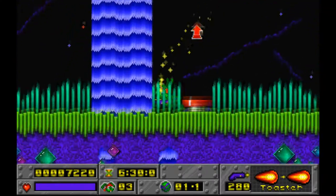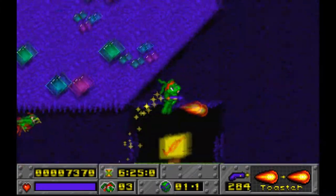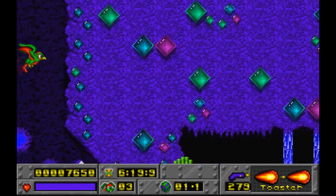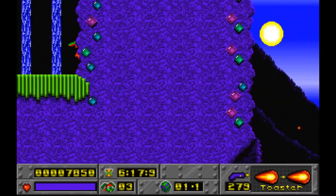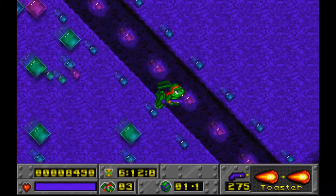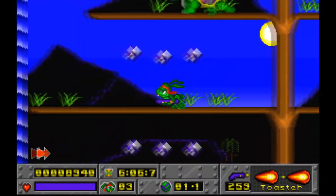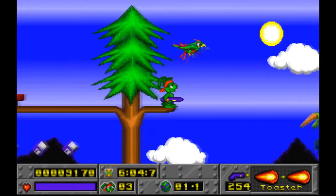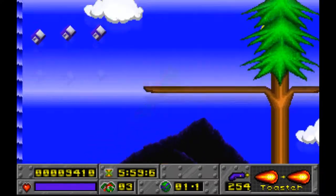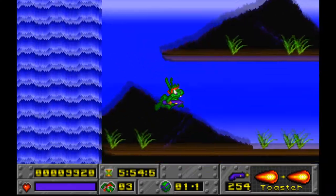We just grabbed the invincibility, which grants you invincibility for a short amount of time. We've also been collecting little floppy disks, as you can see. Floppy disks are the main stage collectible. Every world has its own kind of collectible — sometimes it's the same, like other stages could also have floppy disks, but it could be something else like mini stars, mini chips, or mini controllers.